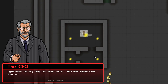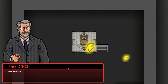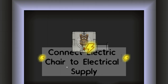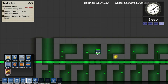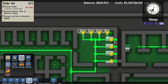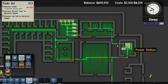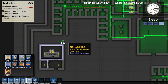Lights aren't the only thing that needs power — your new electrical chair does too. Use the power cables to connect the execution facility to the power grid. The electrical chair itself is a special type of electrical item; it requires its own dedicated power line. You'll need to connect it up directly with the main cables. And a lot of the stuff doesn't — why is that unpowered? Well, that doesn't make any sense. Anyway, all of the freezers and stoves need their own power as well, and all those need to be directly connected.